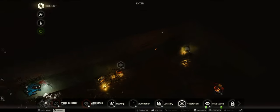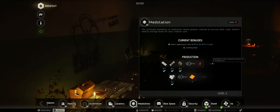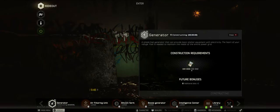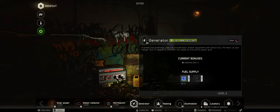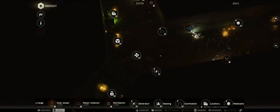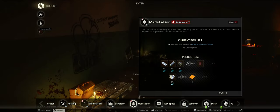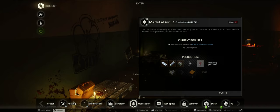Before we get to that, let's check out the hideout. And so to produce those saluvas, we need the generator. It happened sooner than I thought - 100K just went to the wind. Let's turn it on. Start producing saluva, because I'm going to need it as well.